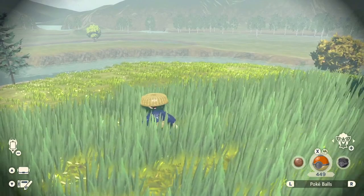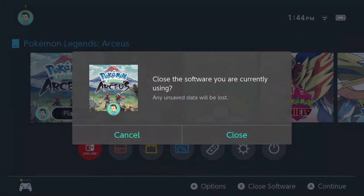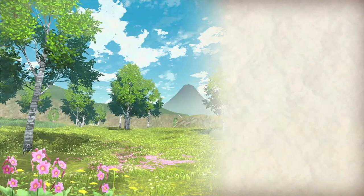After you save, the last step is to just reset until you get a shiny. I'm going to show you for tutorial purposes that this actually works and how to make sure you're doing it correctly and getting a new spawn each time. We should have our Alpha Floatzel here shortly.